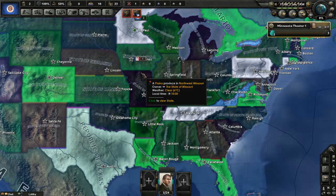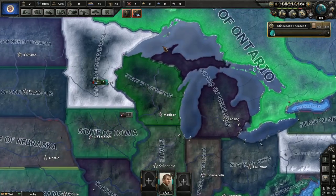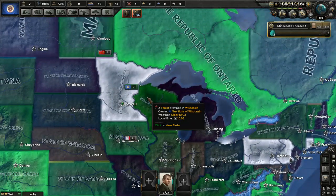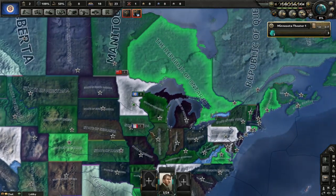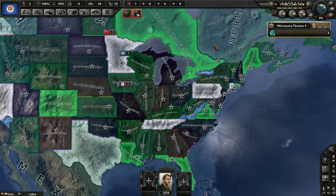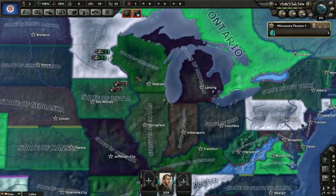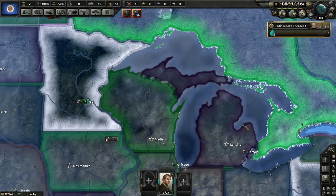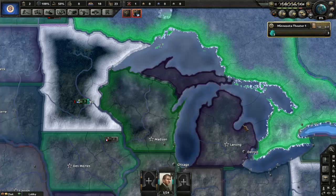Hello everyone, welcome to a new co-op Let's Play series — Hearts of Iron 4. We are playing the US States mod, as you can probably tell when you see most of the states zoomed out. I'm playing as the state of Minnesota, my co-op partner Chuck is playing as the state of Michigan. We are playing with Kaiser Reich, the states mod, and faction manager.